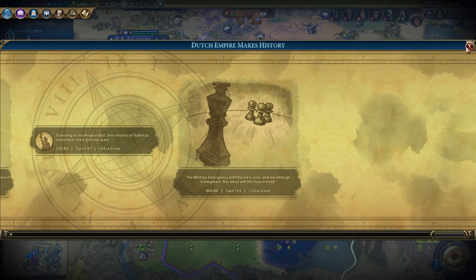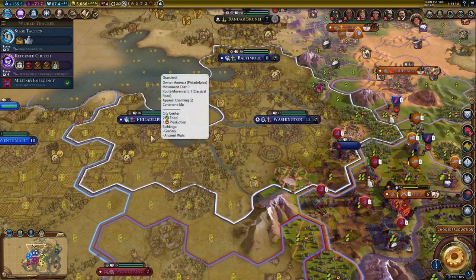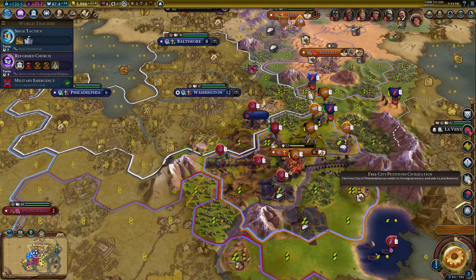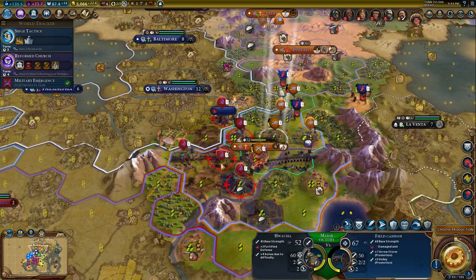But what will the future hold? The Free City of Philadelphia succumbs to foreign pressure and asks to join America. The emergency target succeeded - reward it. So there's a lot of stuff in my territory right now and I don't know if I can even beat them all. We have about the same amount of units as them.